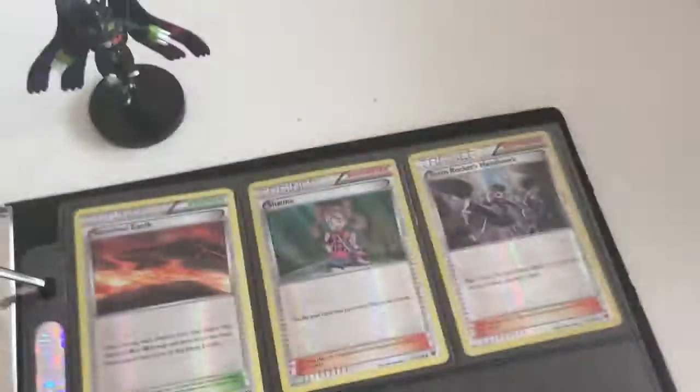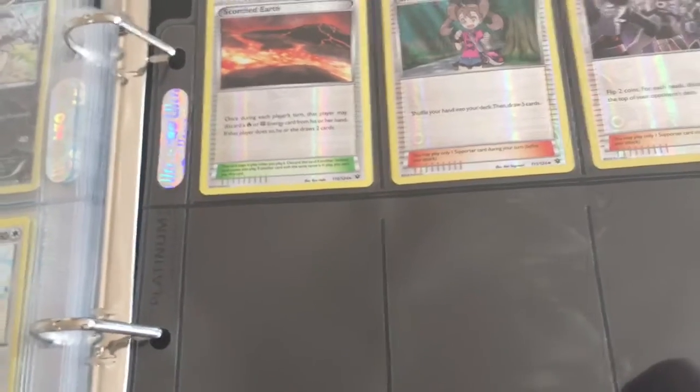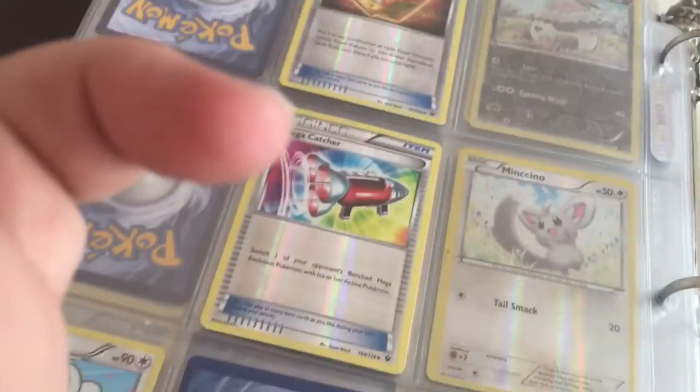That Team Rocket's Handiwork — I don't have the Full Art one either. I really would like to get them. As you can see, I'm missing Umbreon EX and the Umbreon EX Full Art. Same with Glaceon and the Glaceon EX Full Art. Those are the ones I really want to get soon, and the Mew Holo.